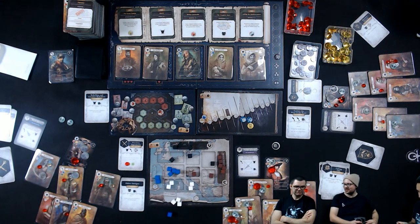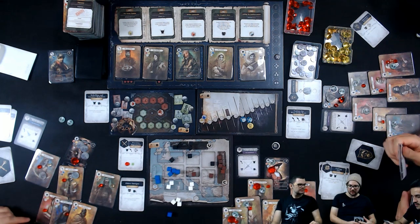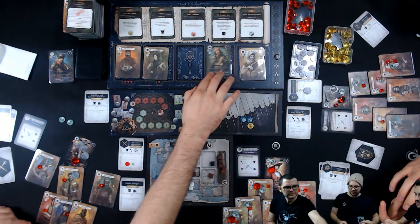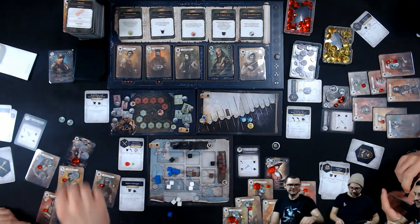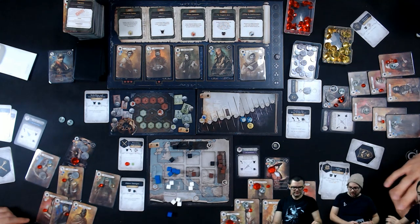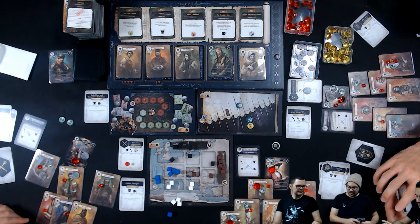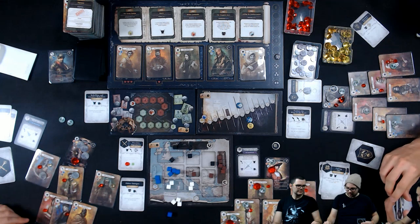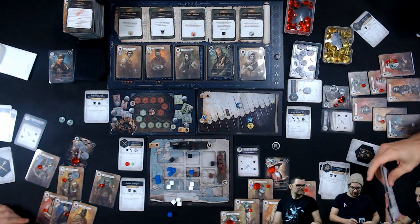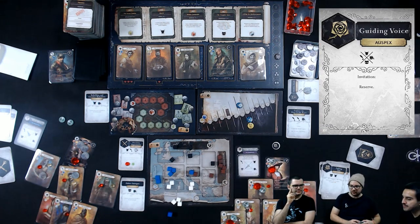It's my turn. I will recruit the Artist for purely thematic reasons, and she's going to be embraced by the Poisoner — the second child of the Poisoner. That equalizes this one. I'm moving here, and I can make any move here. Then the Artist will do the Guiding Voice, which means I can reserve a character.